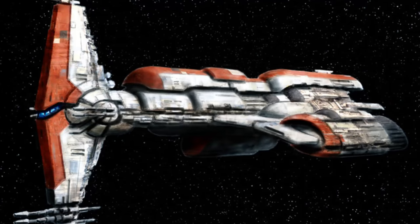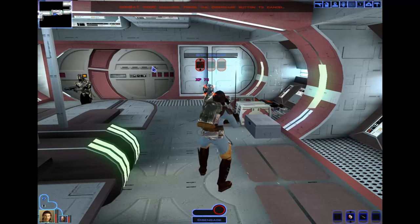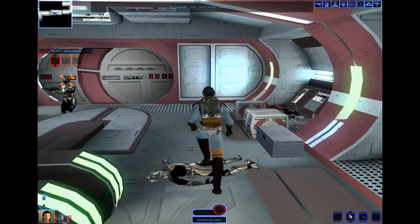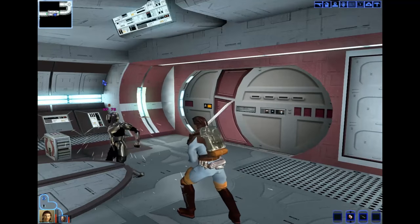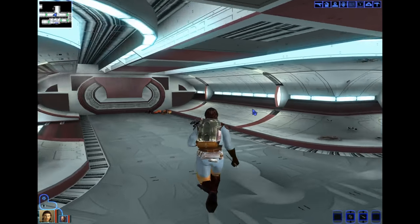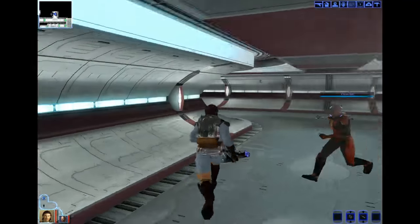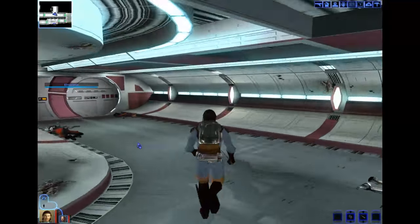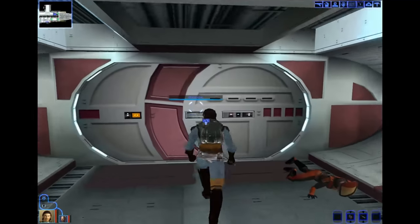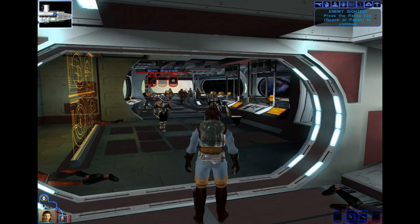Anyway, the Legends version of the Hammerhead — instead of Corvettes, the ships in this game are called Hammerhead-class cruisers. Now there's no hard and fast rule on the specific differences between a cruiser and a corvette, but in general it seems that cruisers were the larger class, meaning the Legends version is larger than the canon. They were armed with six turbolaser cannons, quad laser cannons, and point-defense batteries, compared to the Corvette's three dual laser cannons.